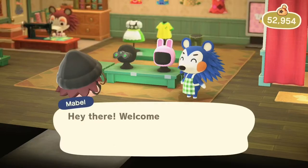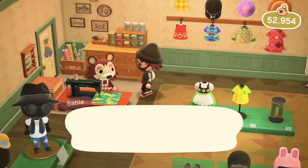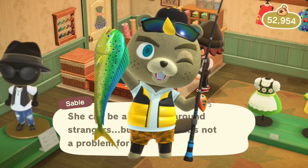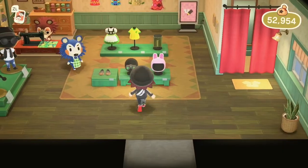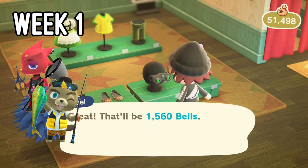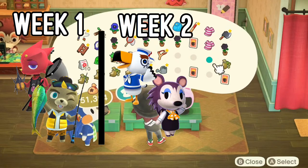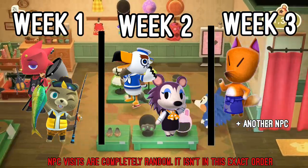The other seven NPCs will show up randomly, but it might take a few days to weeks to get them. CJ, Flick, Gulliver, Redd, and Label can appear any day throughout the week, but you can only get two of these per week. Characters you didn't get one week have priority the next, so if you haven't gotten Redd two weeks in a row you have a high chance of seeing him that third week.